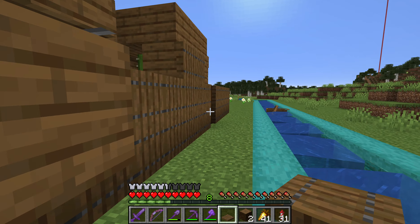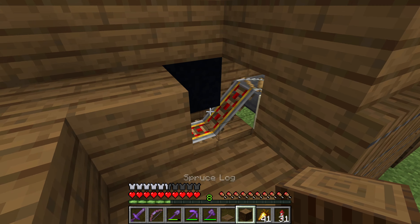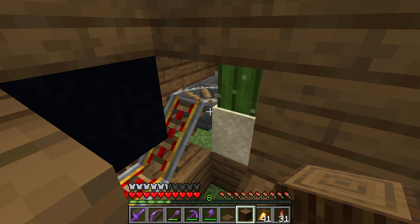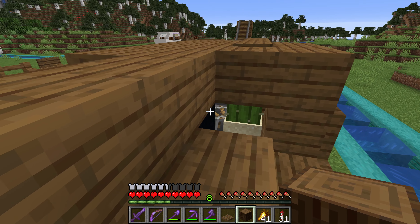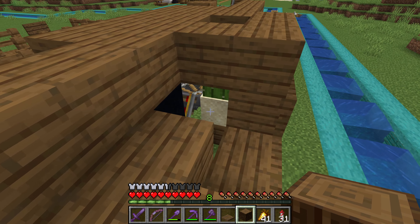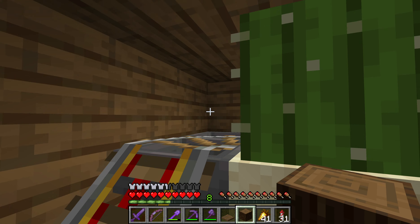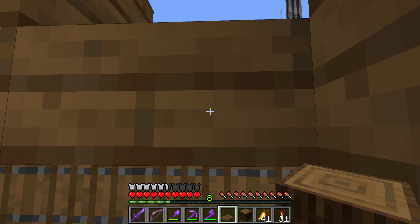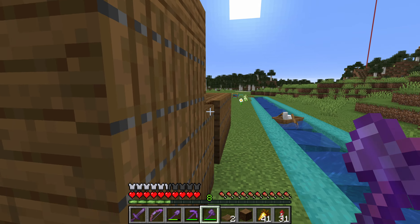Here we've got the exit from the coaster — do not enter — and here we've got the entrance, with a winding path in case we get really long lines for it. So you come in, hop in the cart and launch yourself. In the future there will be a track there so that you don't just fall off.